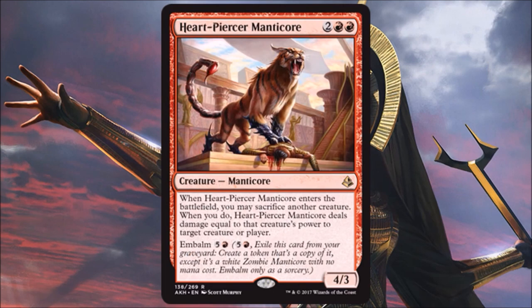Heartpiercer Manticore is another good creature — a 4/3 four-drop that has Fling built in, and you can embalm and do it all again later. That's amazing, though a little situational and dependent on board state. Because of that, I don't think you'll see it in Standard — people will just play Fling for more versatility. But in limited, this is still a high pick — I'd even first-pick it in many packs.